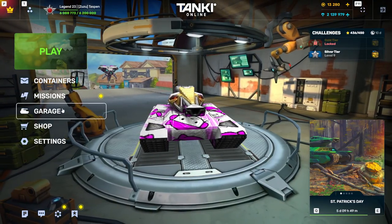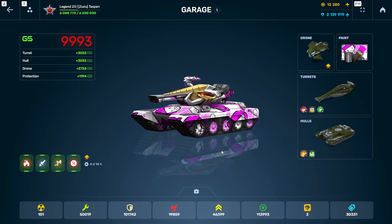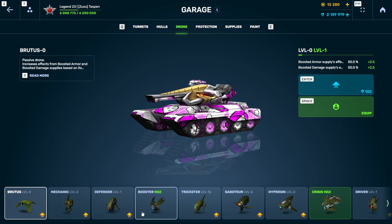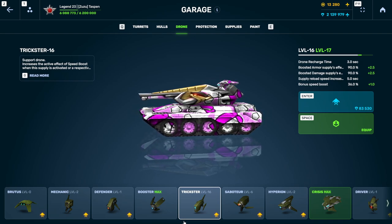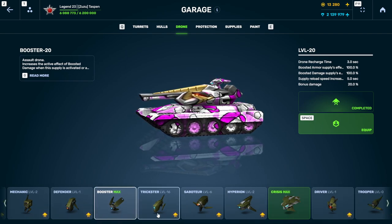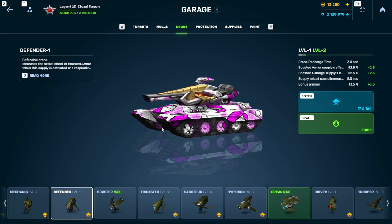Hashtag decrease shop prices! So what should you spend your crystals on? The biggest thing you want to focus on is one hull, one turret, three protections, and one drone. If you don't have a lot of crystals, just get Brutus — it's very cheap. My go-to drones are Booster and Trickster. If you like speed and capping the flag with a light hull, go for Trickster. If you like camping with Shaft or Magnum, go Booster — that extra 20% damage is really helpful. The other drones are getting removed for hull augments. Maybe Defender if you want it, but I prefer the increased damage.